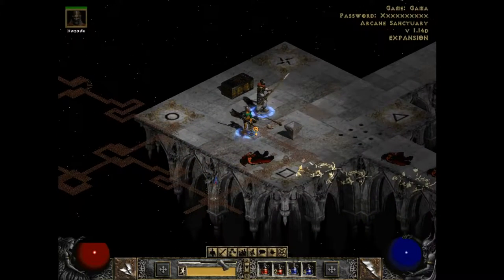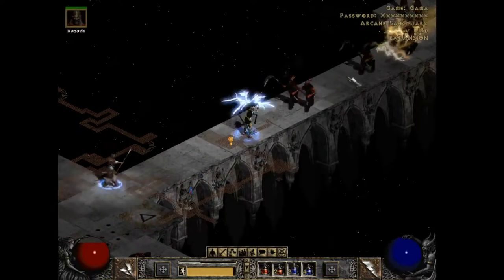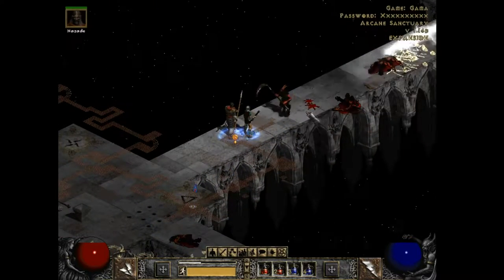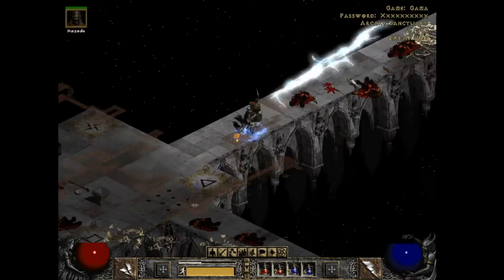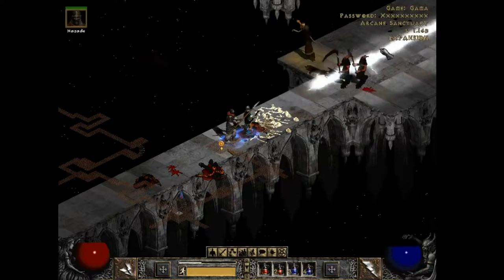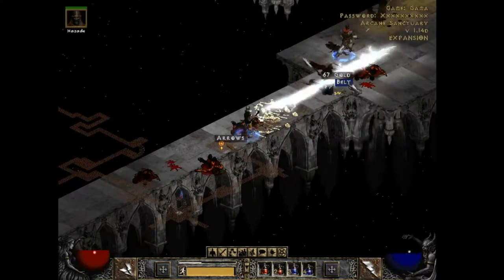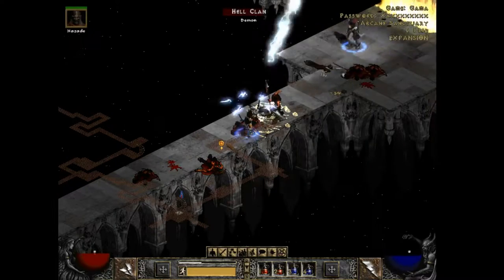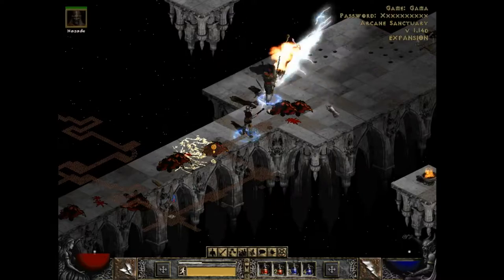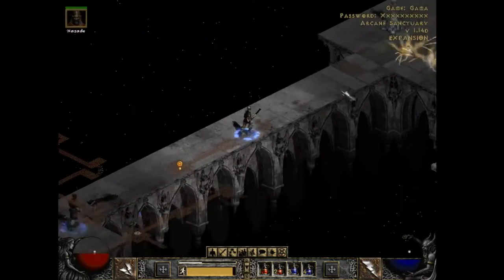Ooh, a Claymore. I don't know if you've ever read a comic called 8-Bit Theater, but one character — Fighter — was a guy who loved swords. He once said 'Mmm, Claymore,' and even had dreams about them. I don't find a Claymore to be a particularly useful sword — they're too vague to actually be practical — but to each his own.